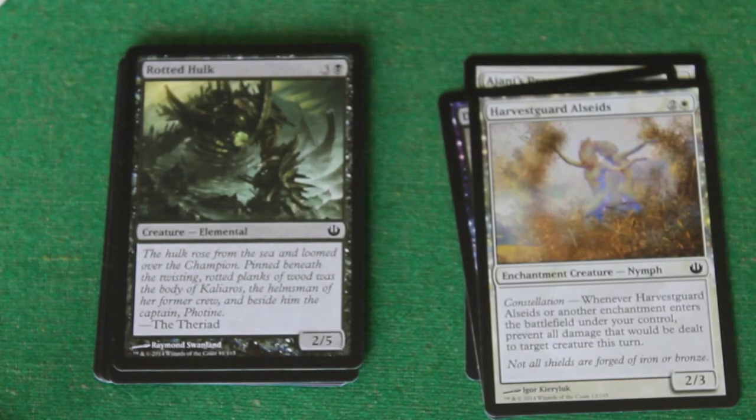Rotted Hulk. Lots of different people have different opinions about this. It's just an elemental creature, three and a black, and it's a 2/5. I think it's pretty solid — it kind of escapes quite a lot of the removal, and it's in black so it's quite a nice card for black to have. It can do some work; I don't think it's seen much play yet, though.